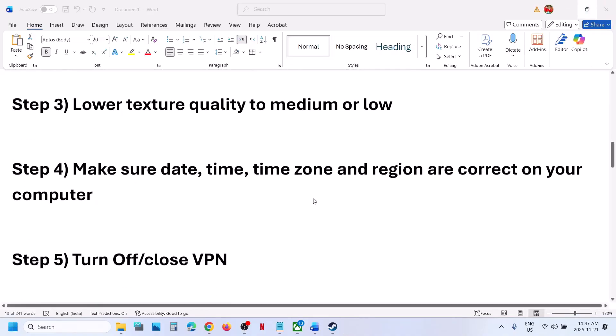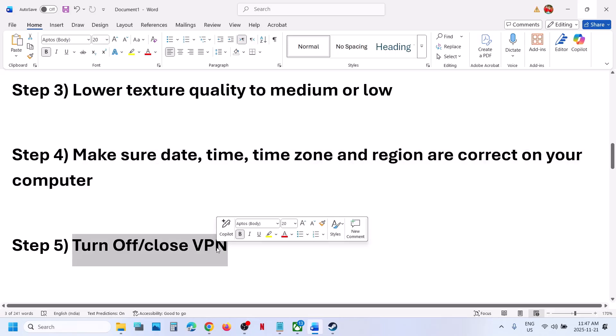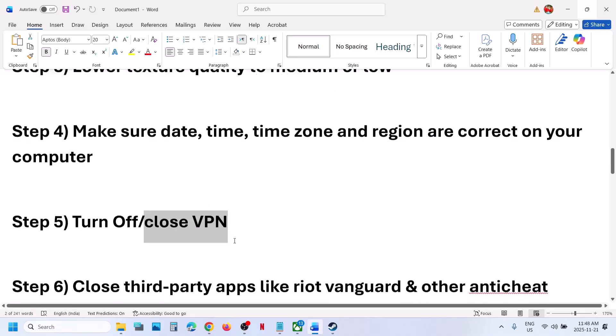If still not working, try toggling your VPN. For many users, using a VPN has worked. Try turning the VPN on and then check; if that does not help, turn the VPN off, close it, and then check again.